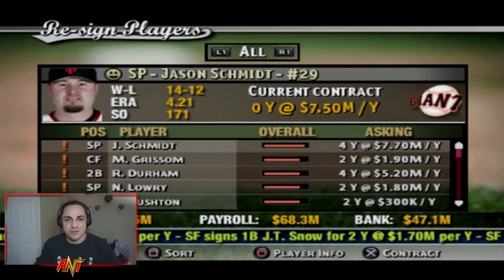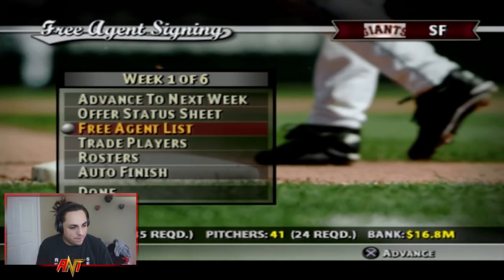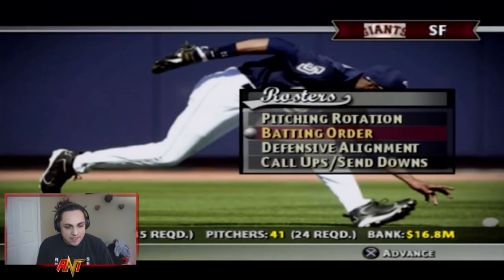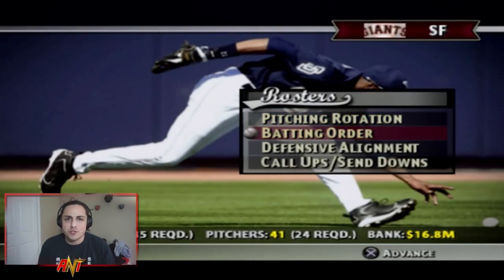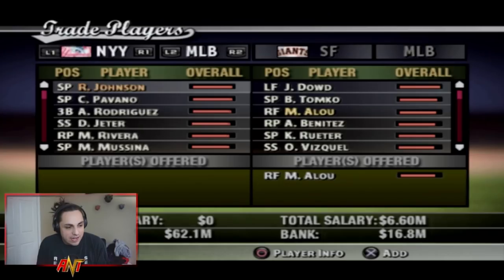I found Nomar Garciaparra in Double-A and figured we needed a shortstop with Omar Vizquel aging. I traded Cooper from Double-A, threw in a Triple-A starting pitcher, and also JT Snow — I didn't expect that trade to go through. I spent 20-30 minutes trying other trades and couldn't get anything else done. The Nomar trade was the one surprise that actually went through.